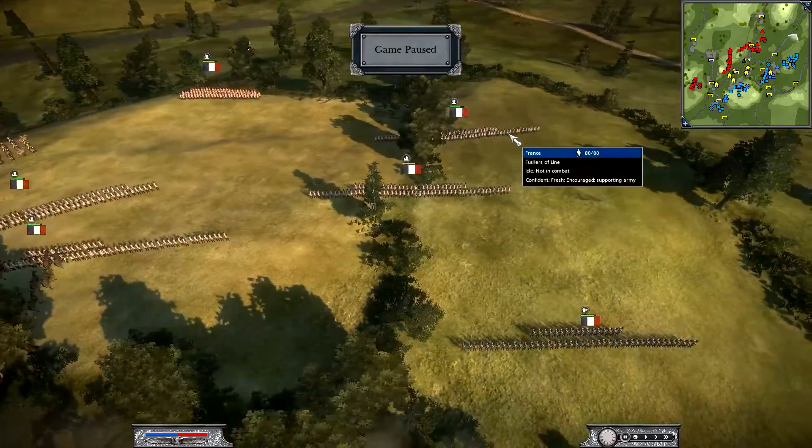Now the Ottomans — I think this is Crichton. He's got some Deli Horsemen, 9-pounders, some Nizam-i Cedid infantry, Janissaries — three or four of those — more infantry, his General's Bodyguard, and some 18-pounders. These look amazing — just look at the detail on the cannon. He also has some Azabs and some Sipahi Cavalry, and more Deli Horsemen. That's Crichton's setup.